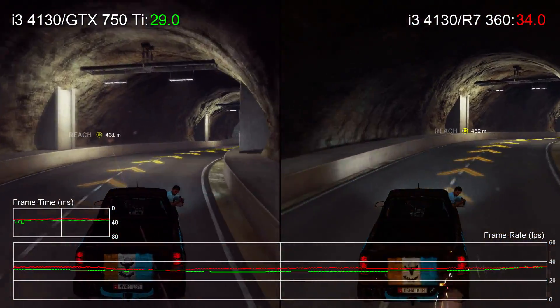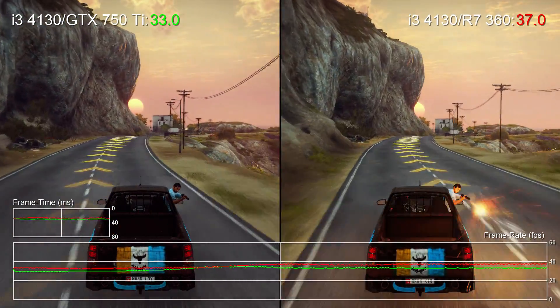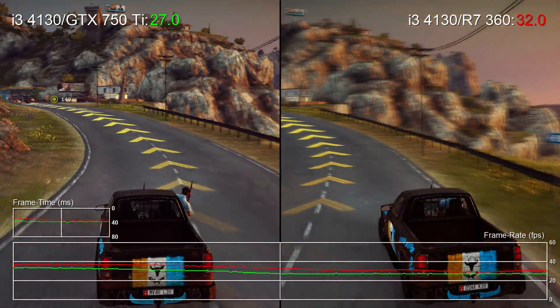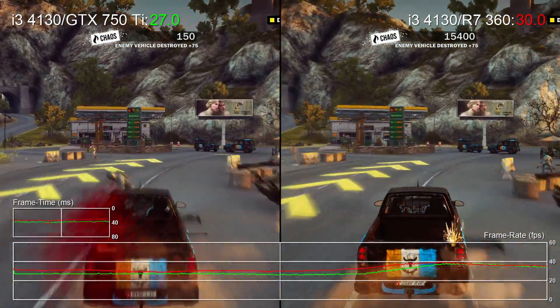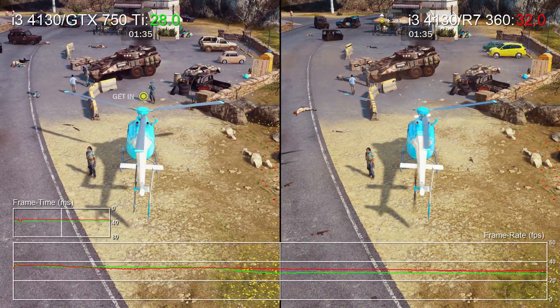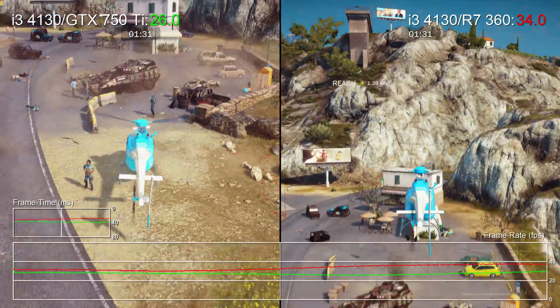Throughout this performance test we'll be running the game on our budget setup which features a Core i3 4130 dual-core processor matched up with 8 gigs of 1600MHz DDR3. In terms of quality settings we're effectively maxed out with just a couple of modest reductions: anisotropic filtering is dropped from 16x to 8x, SMAA T2X is cut down to straight SMAA, and shadow quality is reduced a notch from very high to high.